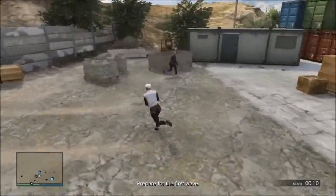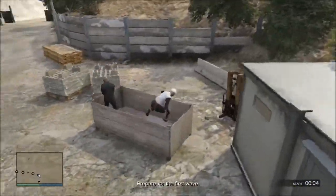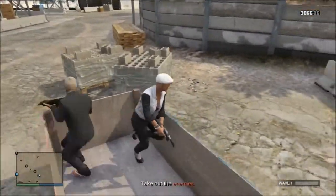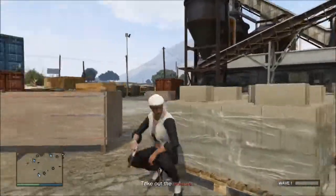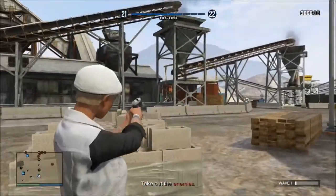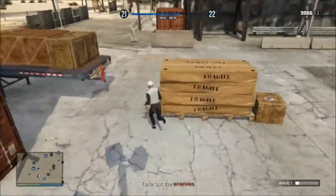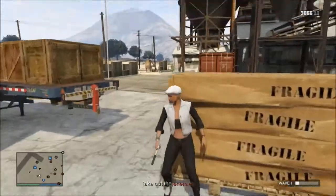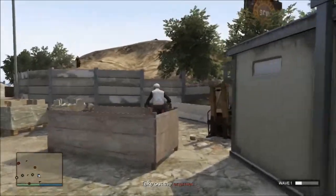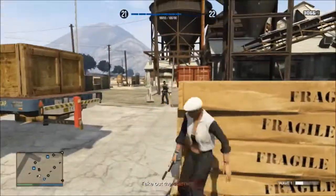Hello guys, I'm doing a top 5 revival best spots on the industrial plant. For number 5, it is this wooden box. It is very hard to survive because of the helicopters, but your friends can also stay here if they want to stay next to you and they can get in the thing. You can also stay here if your friend covers you enough. It's probably not the best one but it is top 5 — I had to find 5 of them. This is number 5.